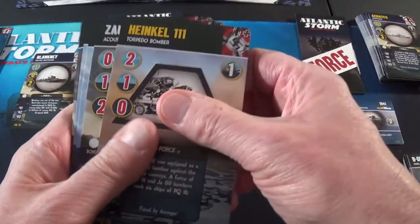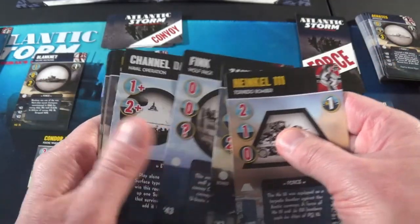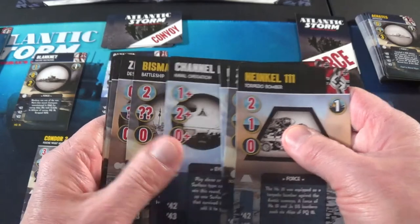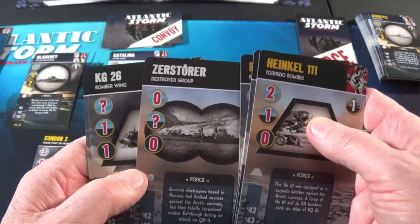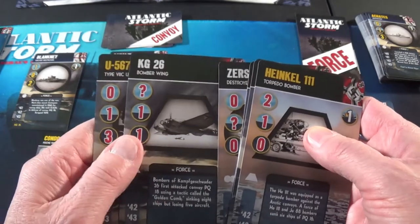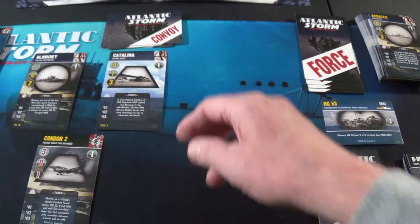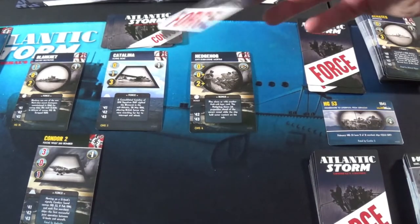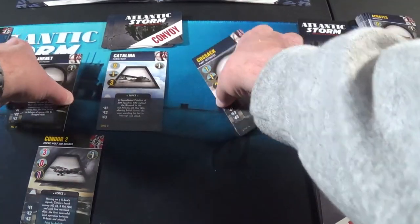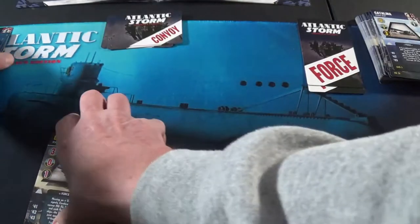I can't play any of them, but I got the Heinkel 111, Zone Kong, the Fink, Channel Dash, Bismarck — there he is — Zerstörer, KG-26 and the Endress. Well, we'll see what happens. He plays his last card — 42, no good — and he gets a 1. Of course he takes it. He gets the Convoy and gets one Spoil.